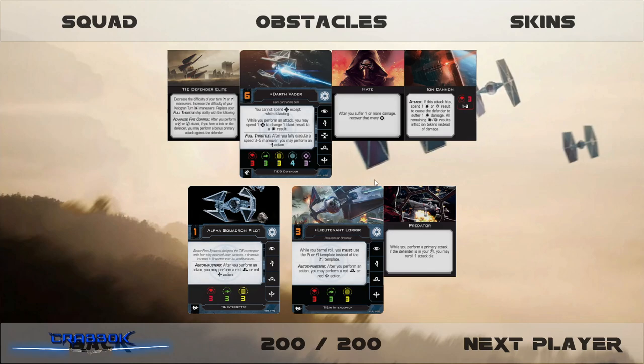Let's put some other guys with him. The TIE Interceptor just got a little boost, so let's run Lieutenant Lorrear. I think he might have an easier time trying to line people up in that bullseye arc with his crazy barrel rolls. And then I've got an Alpha Squadron pilot thrown in for good measure — three attack for an initiative one makes a good blocker and a good shooter.